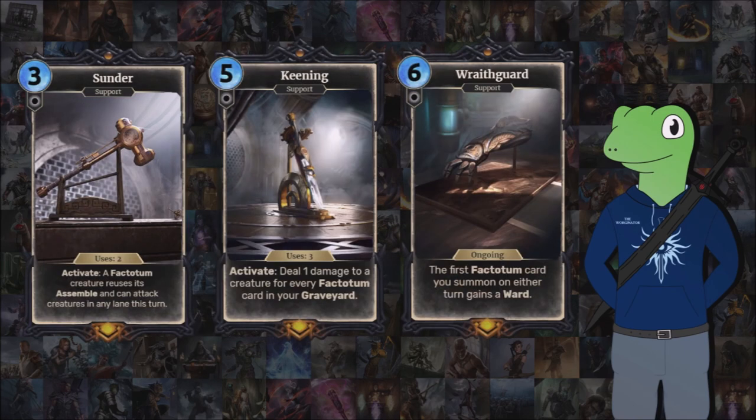Finally, we have a really top-tier legendary trio: Sunder, Keening, and Wraithguard. I've decided to slightly tinker them from the campaign and make them a bit more balanced and usable, but also still relevant for multiplayer. First we have Sunder, which is a free-cost support with two uses. When activated, a factotum reuses its assemblability and can attack in both lanes, but if there's a guard it can't directly attack your opponent. This is just quite nice for getting off as many assembled abilities as you can, and the fact it can attack in both lanes means that if you've stacked up in one lane and your opponent is playing a movement deck or has stacked up in the other lane, you can still make use of your units.